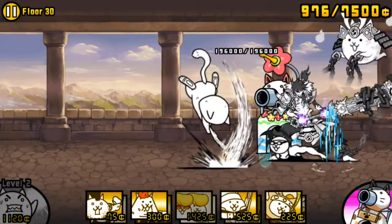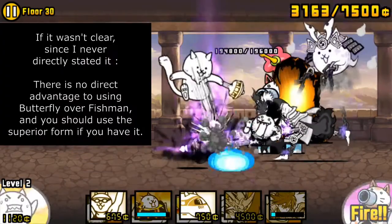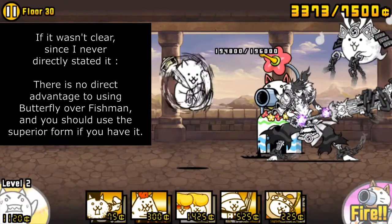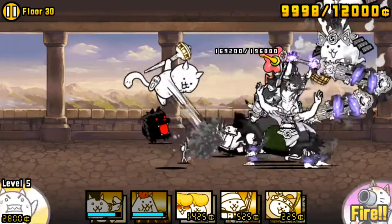Starting at level 39, or level 34 for Fishman, Swimmer is able to survive a hit from Hermit. This is extremely important. If your Swimmer doesn't survive a hit, you shouldn't use it. Swimmer can be used to chip down or finish off peons, as he can't kill them on his own.